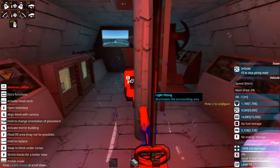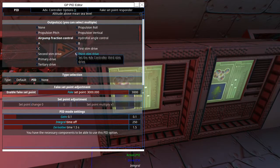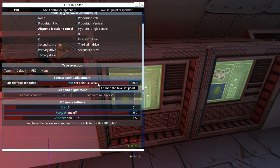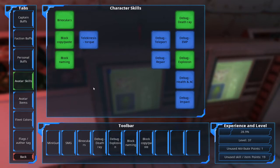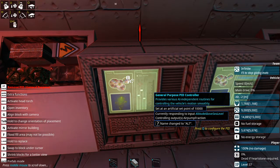Now that we've got the mainframe set up, next we're going to look at our PID. This is going to control our altitude. Our input is going to be the altitude above mean sea level, and this is going to be controlled by the air pump fraction control. We want the type to be PID, and we want to enable a fake setpoint. For this fake setpoint, we can arbitrarily put in any number at this moment because the ACBs that we have set up are going to change this automatically based on whether there's an enemy or not. The gain, integral time, and derivative time you don't need to mess with. You want to use your tools from the avatar skills to name a block — name this PID 'ALT'. It's very important because that's how we're going to have the ACBs talk to this PID.